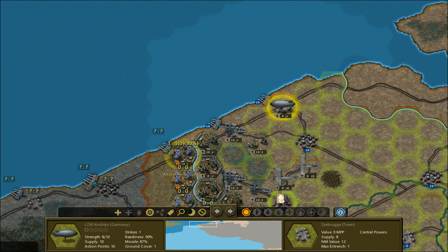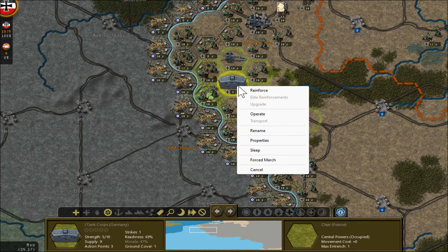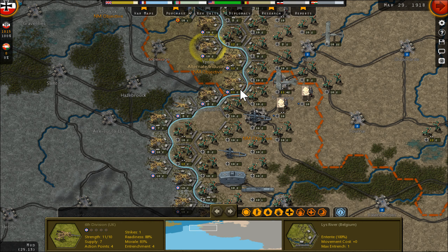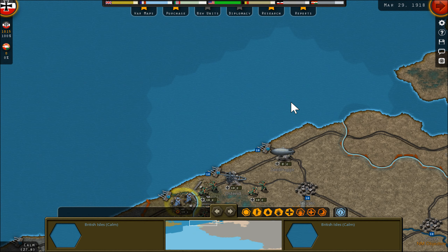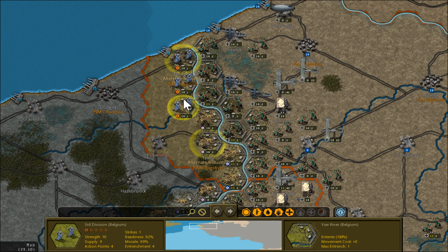First I maybe reinforce my tank, because if I forget this it would be stupid. Maybe here in the north first. This is the fortress city — I'm not so sure. Max entrenched, level one.